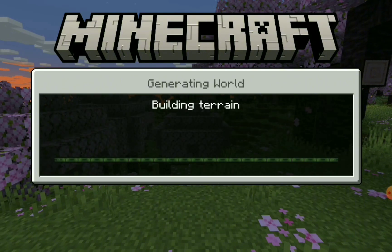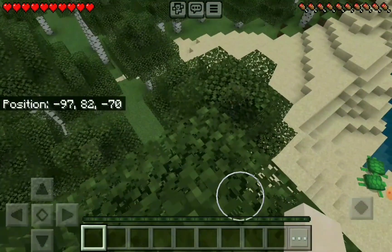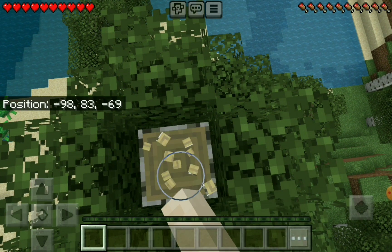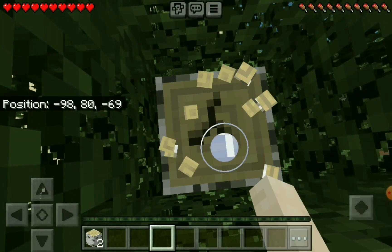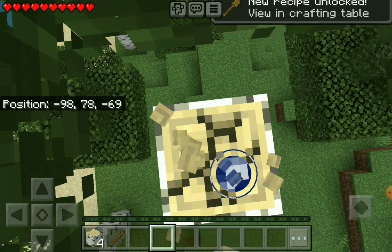I'm testing out something that my son Alekman told me, which is to focus on wood and cobblestone to get what I need for the first day. So if you're anything like me — here I've spawned on the top of a tree. It's not necessarily a bad thing because the first thing we need is wood. We're gonna get a whole bunch of wood logs.